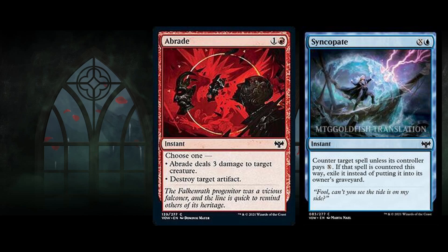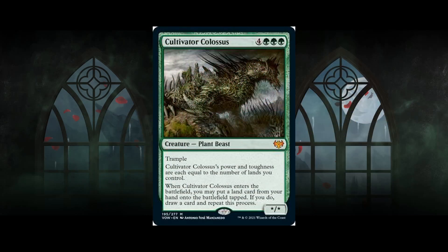Next: Abrade and Syncopate — both really good reprints. Abrade is a two-mana instant: choose one — deal three damage to target creature, or destroy target artifact. Very good sideboard card; usually not main-decked unless the format is artifact-heavy, but it's a really flexible card. Syncopate is also a great reprint — counters any spell, creature or non-creature, and exiles it.